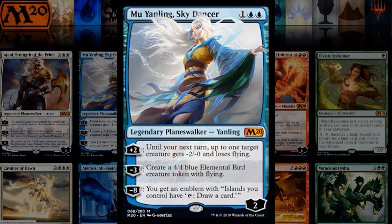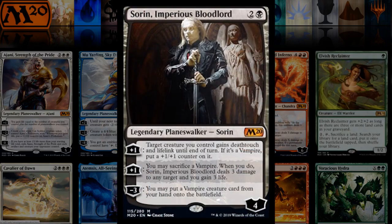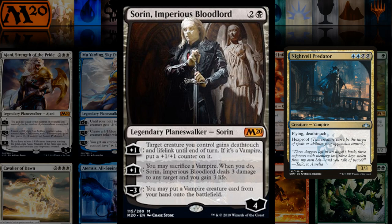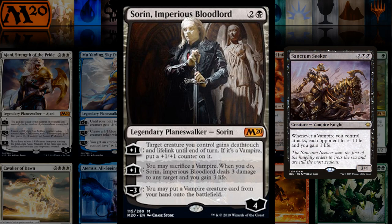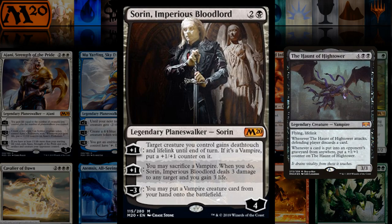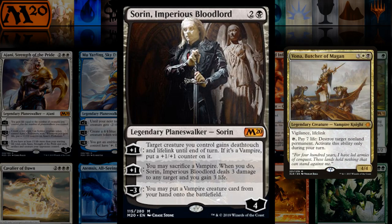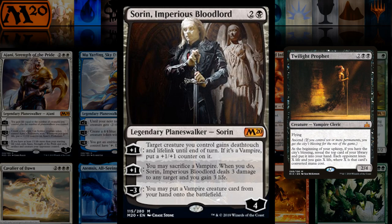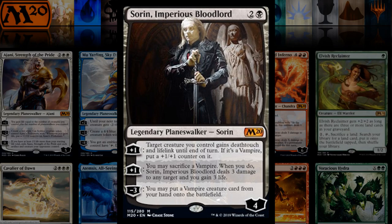Sorin is a nice vampire build-around. You can minus three right away and put a hexproof creature like Nightveil Predator into play on turn three — basically uncounterable and hexproof, which is pretty powerful. Haunt of Hightower is a vampire too, and putting it into play on turn three would be powerful. Vona, Twilight Prophet, Vampire Sovereign, Sanctum Seeker — there are lots of reasons to be excited about Sorin, Imperious Bloodlord. Definitely a card I'll keep my eye on.